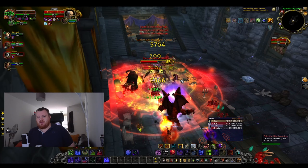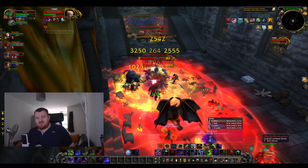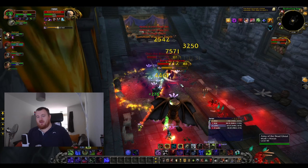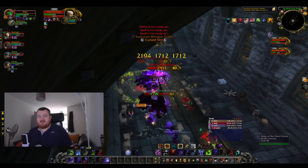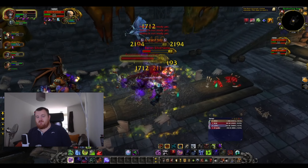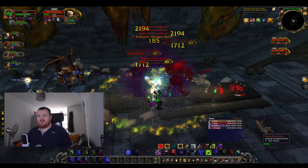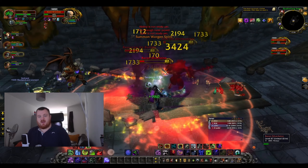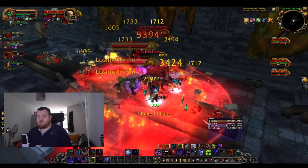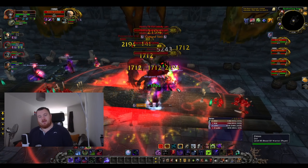Unholy in Wrath is 100% based on your Gargoyle — you snapshot it to do maximum damage, and if it gets desynced, spawned at a bad time, or Bloodlust is delayed, you can really kiss your DPS goodbye. In Cataclysm it's still a major cooldown, but on private servers running the 4.3.4 patch without Blizzard's Wrath Classic changes, Gargoyle wasn't even my top damaging ability in a 30-second fight where it was up the entire time — Scourge Strike was. And whilst it still allowed me to burst 30k DPS in almost no gear, it doesn't feel as fight-making.